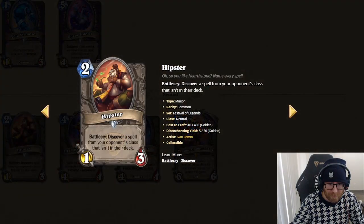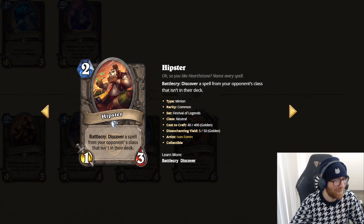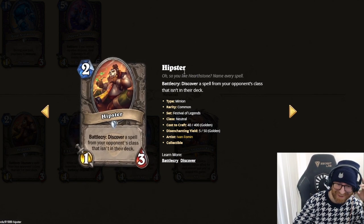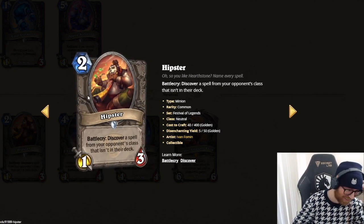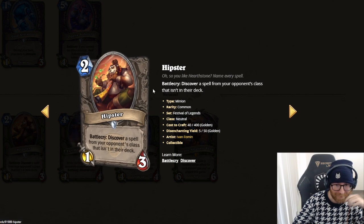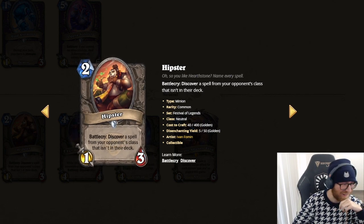Hipster — Battlecry: discover a spell from your opponent's class that isn't in their deck. I love that card. That's like a callback to the Panda, which originally was a 2 mana 1-3. This is like the reverted version of it. Really cool card. The flavor text: 'So you like Hearthstone? Name every spell.' This is a Twitch chat card for sure. The implication is awesome — he's smoking a pipe, he's a hipster, making fun of you for not knowing every Hearthstone card.